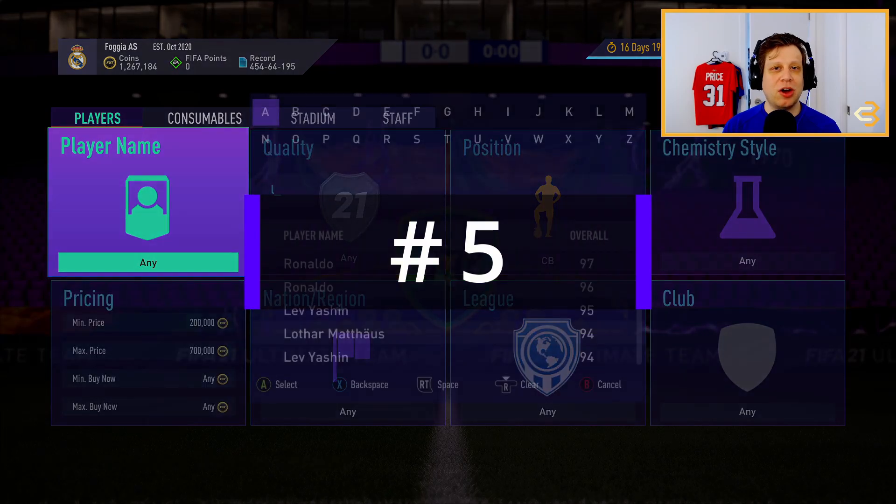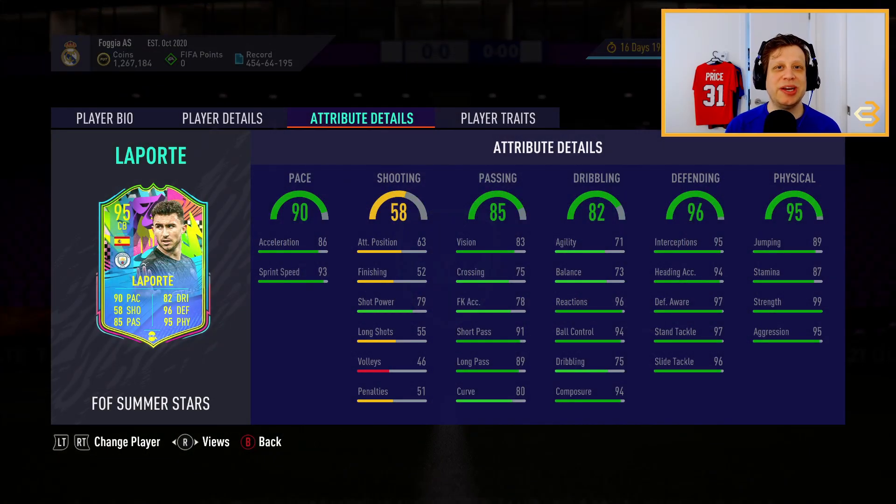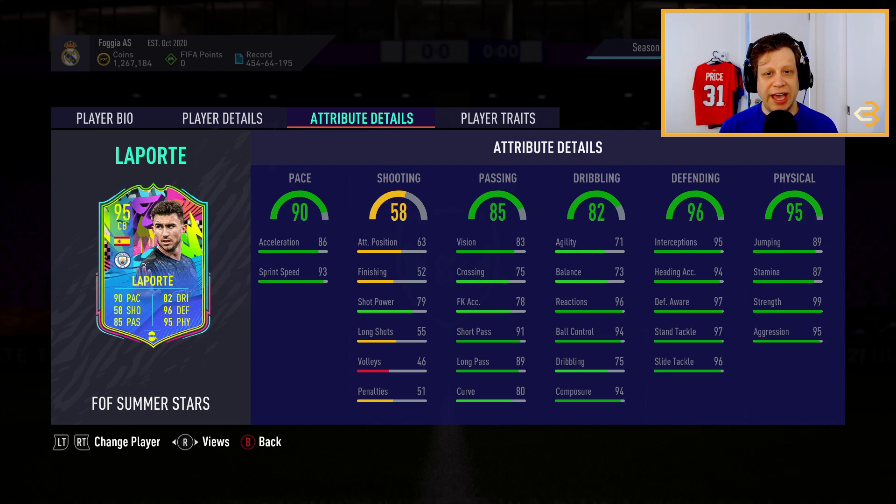The fifth best center back on our list is Aymeric Laporte. Laporte got a really nice boost — he has 90 pace including 86 acceleration and 93 sprint speed. He has 96 defending including 97 stand tackle and 96 slide tackle. He also has 95 physical including 99 strength and 95 aggression. He's six foot two tall, so he's gonna win a lot of headers. His agility and balance aren't too great, but honestly I do use him and I don't really feel it that much — I think he's great on the ball. He plays for Manchester City, so he's gonna have a green link with Ederson and also Ruben Dias.